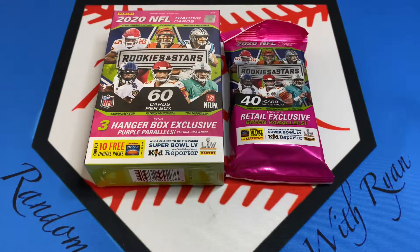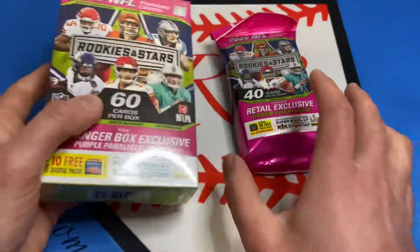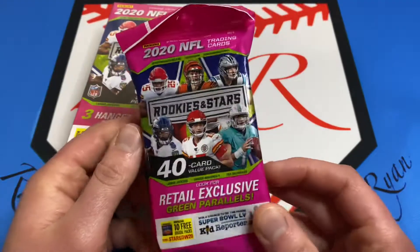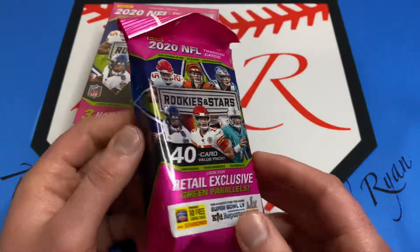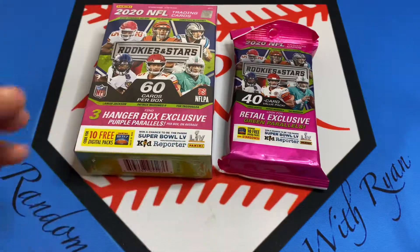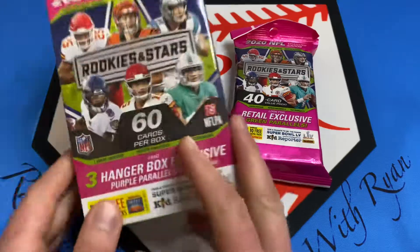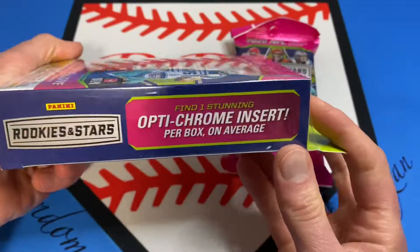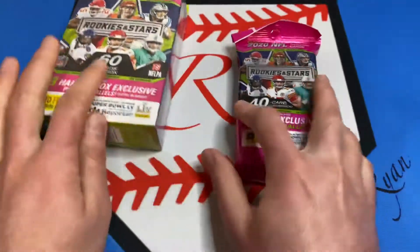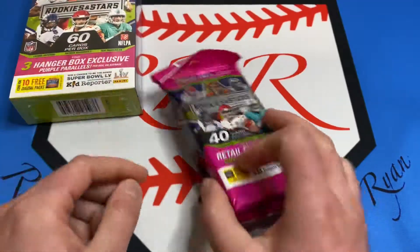What's going on everybody, it's Random Card Roast with Ryan. Today I have some 2020 NFL Rookies and Stars football. Here's a hanger box - 60 cards per box - and we've got the retail cello or fat pack at 40 cards per pack. I believe you do get one chrome per box, right there - one OptiChrome per box - and then exclusive green parallels and purple. So here we go, let's get right into this.